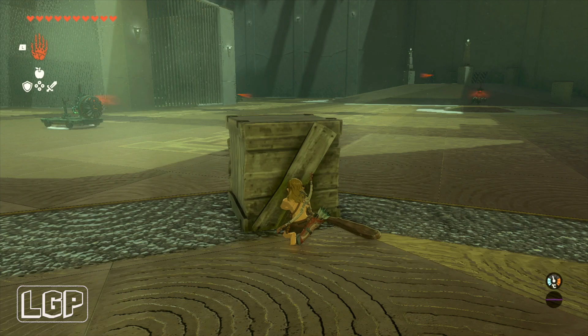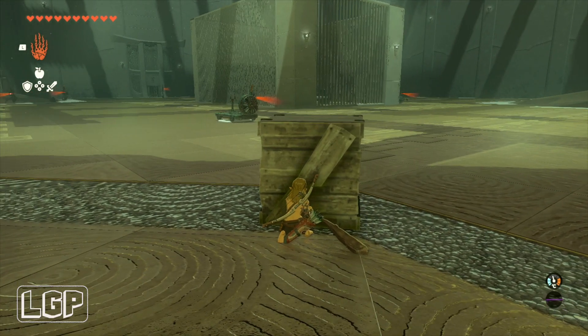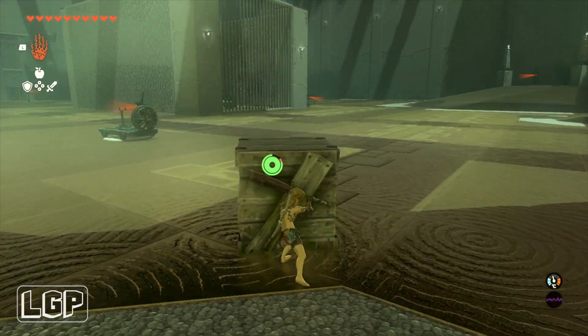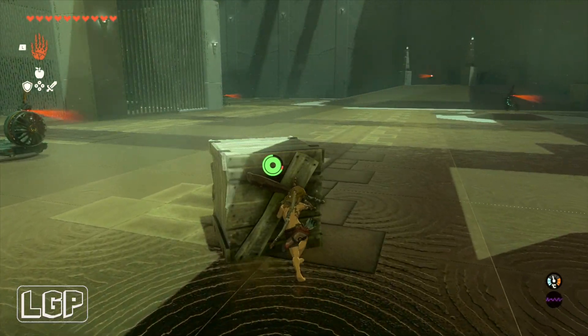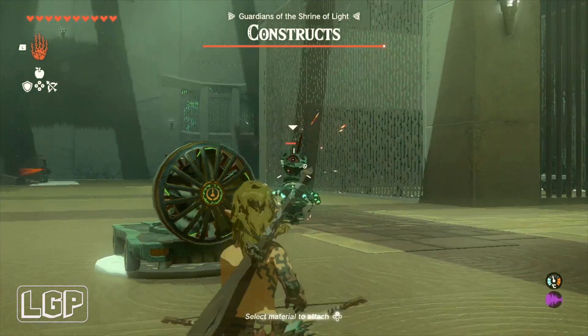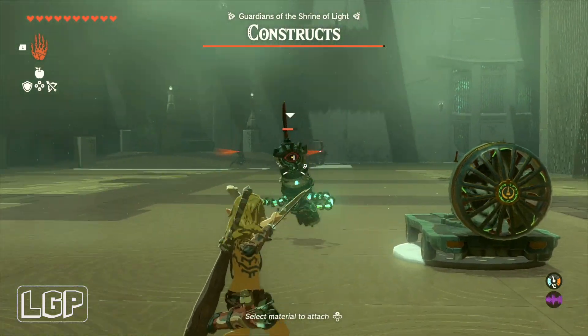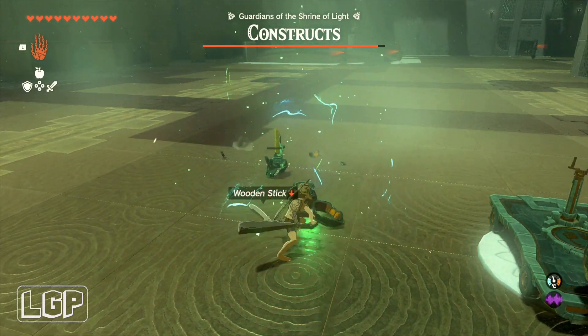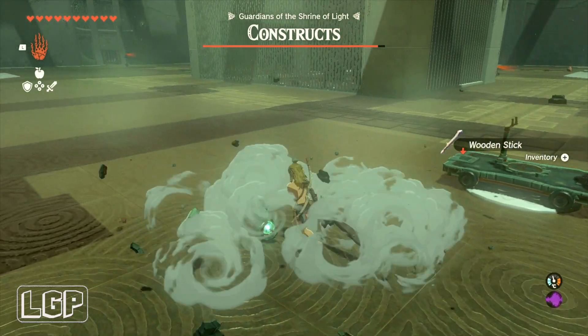First I started by pushing this box so they wouldn't see me, but that didn't work out very well. You can push this box all the way to the other side until you're very close to this guardian in here, and then you can just rush him and get it done. Just use your arrows if you can. These ones are not very difficult — they've got sticks, you can get rid of them very, very easily.